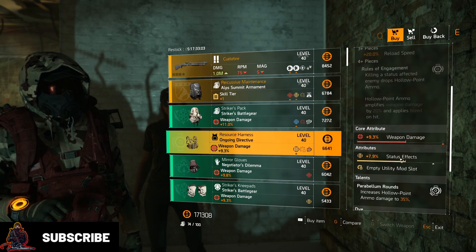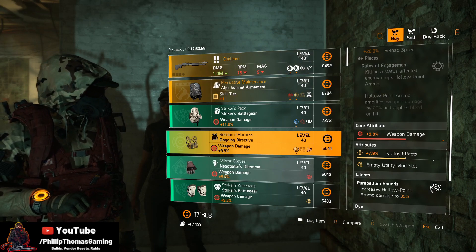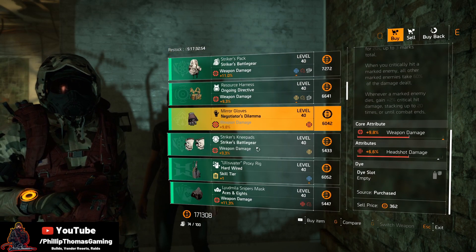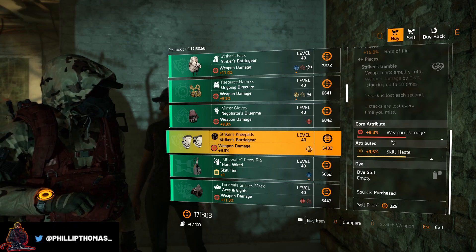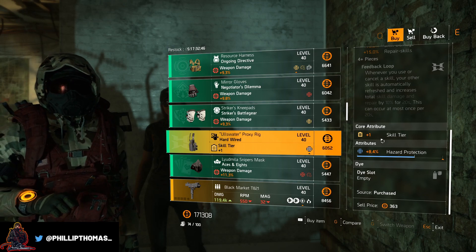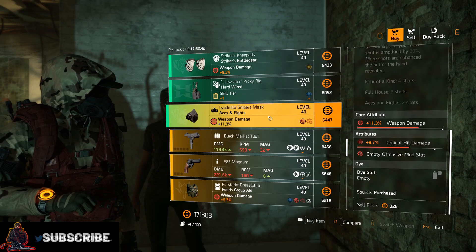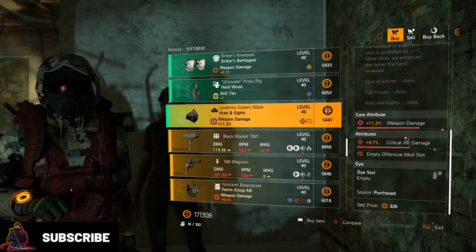The Ongoing chest piece has 9.3% weapon damage, 7.9% status effect. The Negotiator's gloves, 9.8% weapon damage, 6.6% headshot damage. Striker pads, 9.3% weapon damage, 9.5% skill haste. The Hardwired holster, one skill tier, 8.4% hazard protection. The Aces mask, 11.3% weapon damage, 9.7% crit damage. I like this mask here.